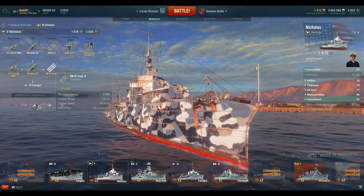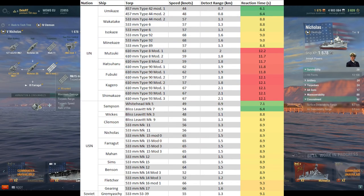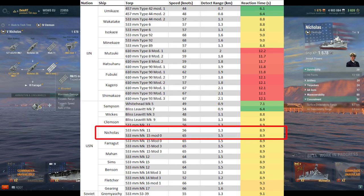The third strong point would be the insane amount of torpedo tubes on your ship. Although the range of 5.5 km does not exceed your concealment range, there are other ways to unlock the potential of these. Furthermore, the response time the enemy has is only 8.9 seconds, which definitely can surprise some of your opponents. As you can see, the upgrade towards the better torpedoes is not that great, as the response time the enemy has is practically the same.